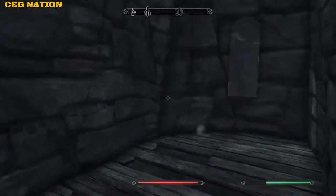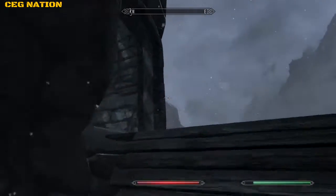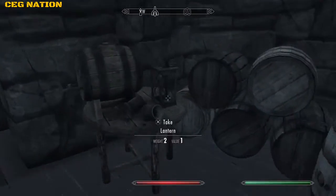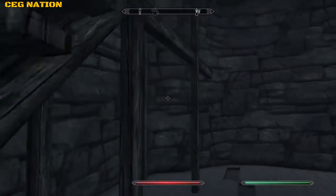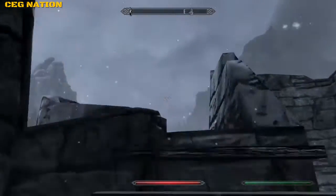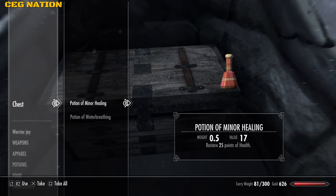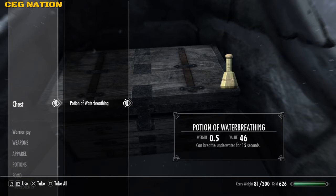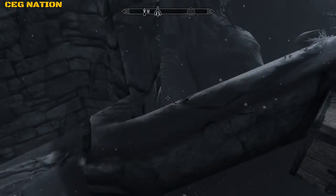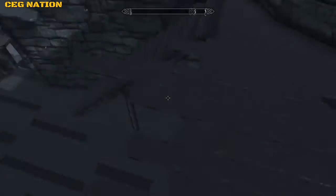Alright, let's go up these stairs. I really don't think there's anything in here — I think it was a waste of time climbing these stairs. I don't see any chest. Oh okay — 60 gold. If I were to jump in here would I die? Pretty sure I would. Nah, I'm not taking any chances.